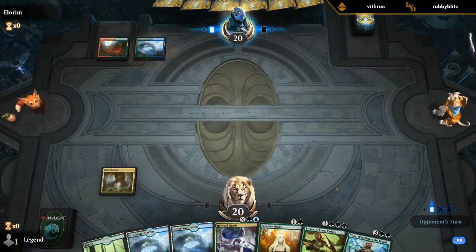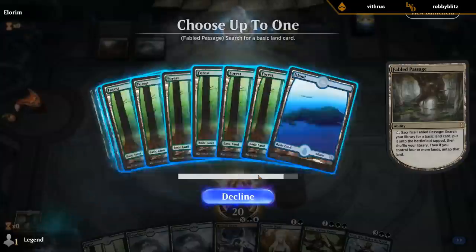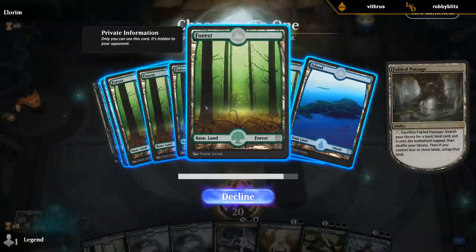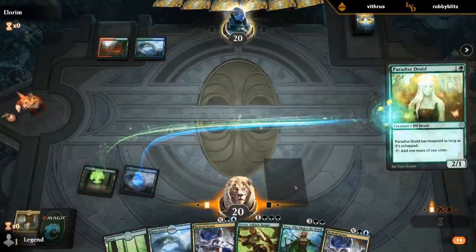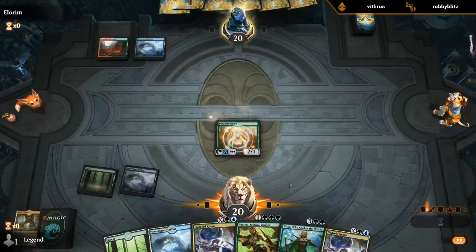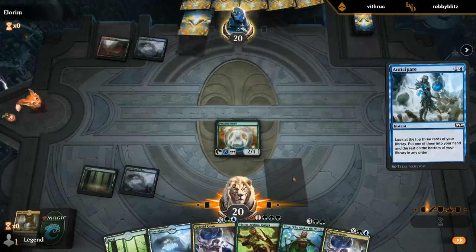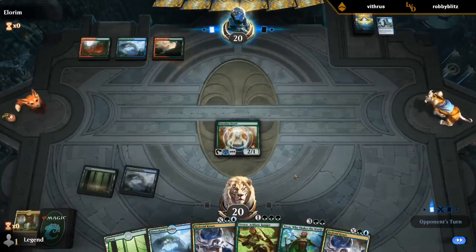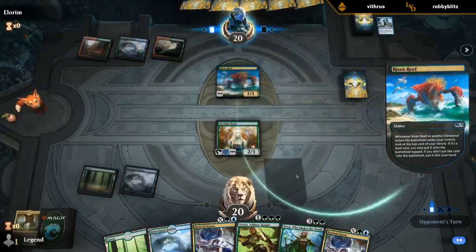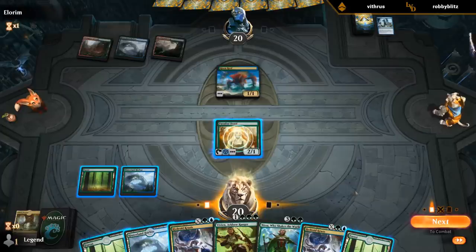When Hadana's Climb was legal you had Llanowar Elves, you had Incubation Druids. I think you could almost build this entire deck except for Yorvo. Bioessence Hydra was in War of the Spark, so that wasn't Standard at the same time as Ixalan — well, near the end, although not for very long. I want to kill this Risen Reef, I think.